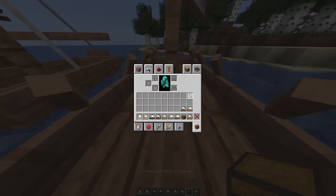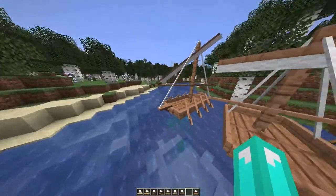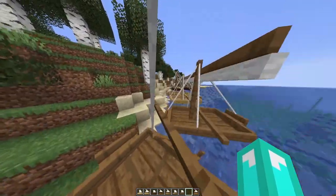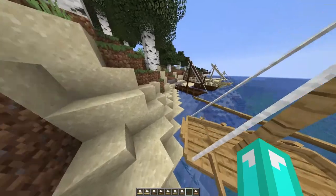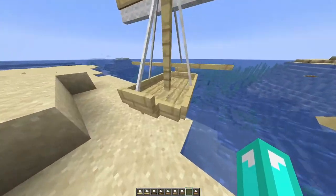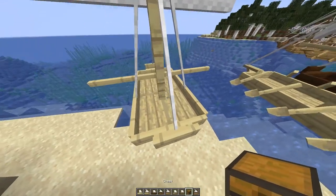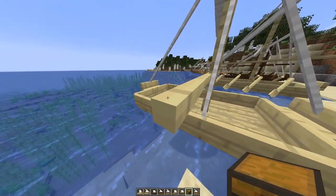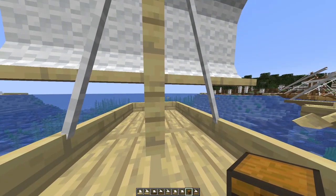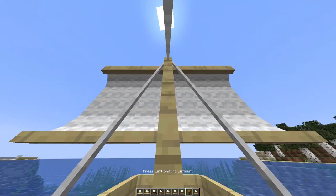I think you could stand on them — it reacts like a normal boat. I think you could put a chest in too. If I had to choose the best boat, I kind of like this one because it's small, nice, and doesn't take up too much space. I don't know if you can place a chest on it though.